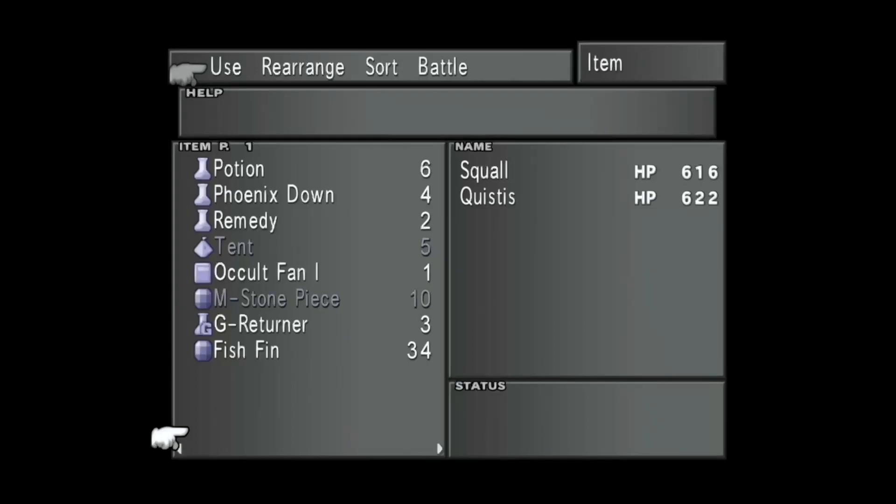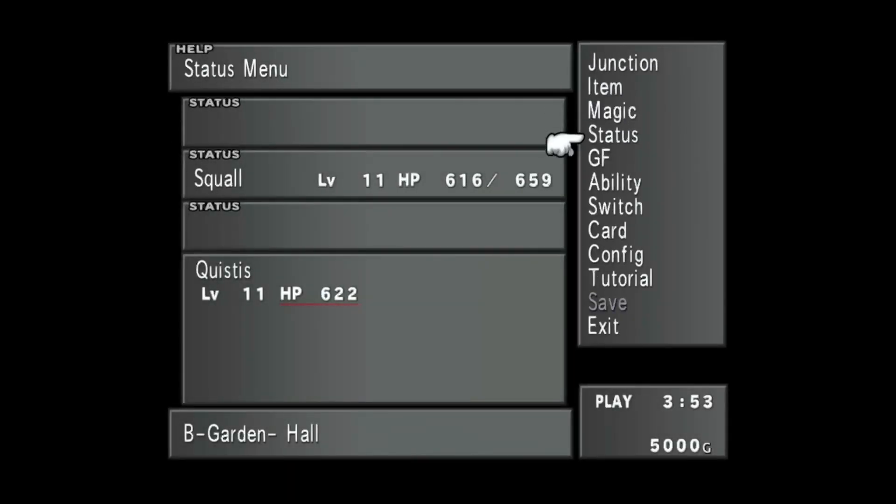I believe she's got everything I can give her at this point. Spoiler alert - you're going to get her back. She's got a ton of excellent blue magic that's going to be really helpful. I'm very excited about that.